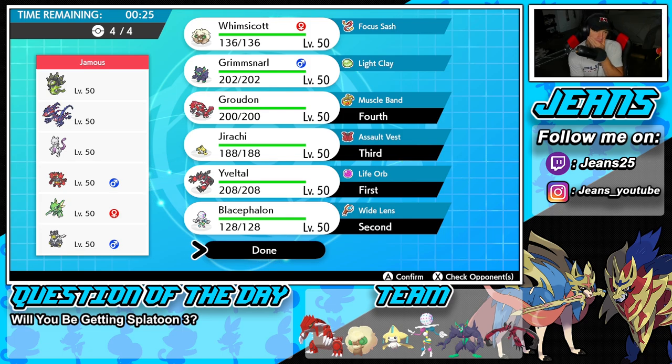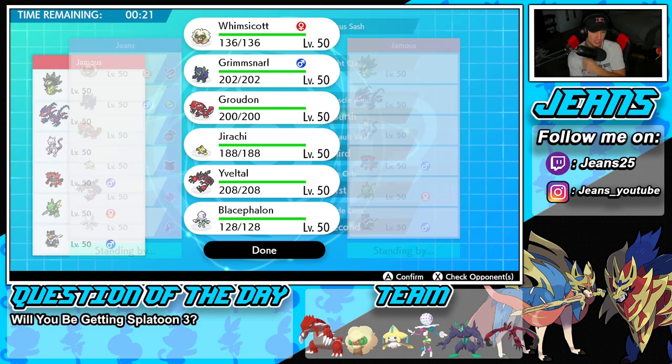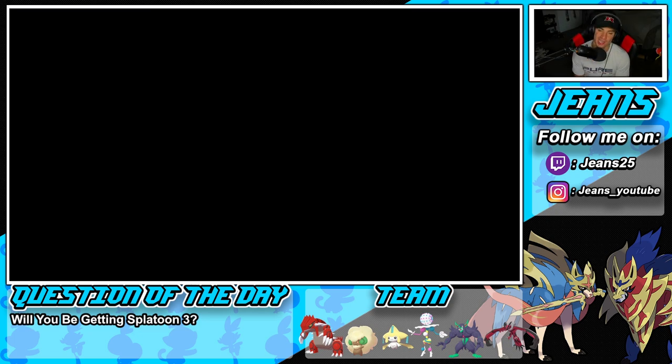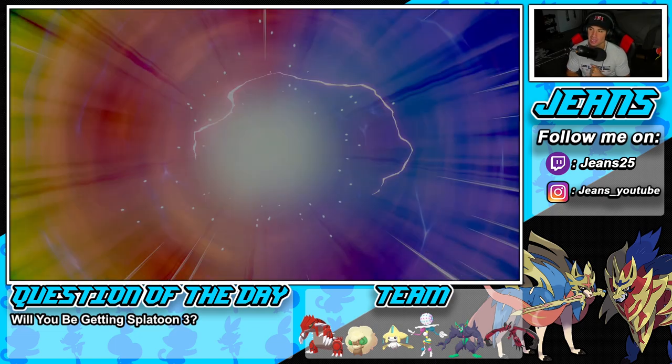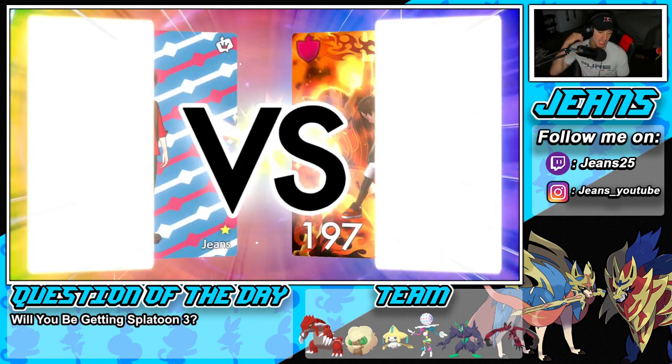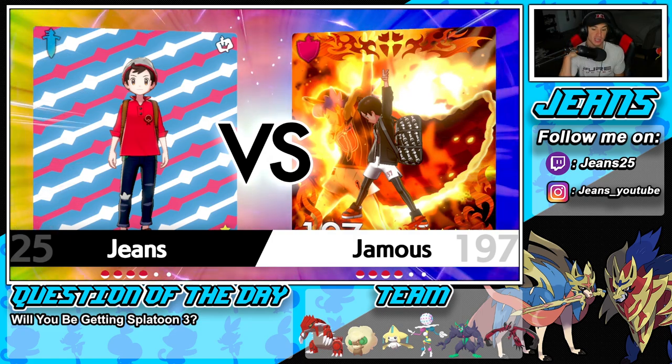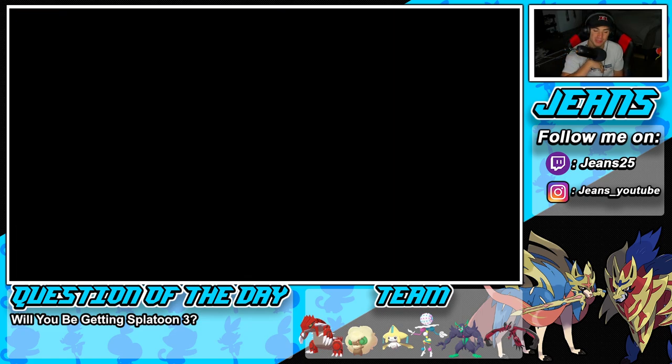Or I can lead with Snarl and roll out the battle that way alongside Yveltal. We have Jirachi with Ice coverage for Zygarde — that's four times super effective, I am digging that. I'm actually liking Jirachi a lot more than I thought I would. I absolutely love Jirachi right now — it's doing really good. It's hitting hard, bulking out a lot of shots. It's really awesome, a lot stronger than I thought it would be.